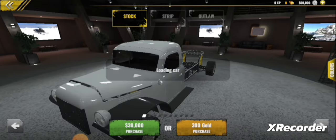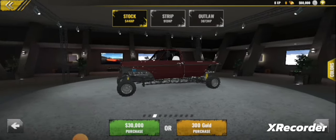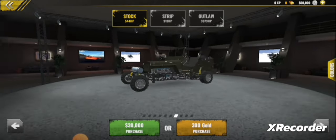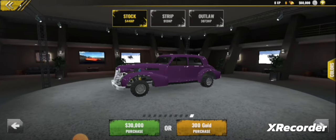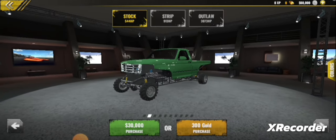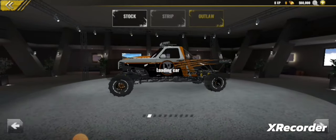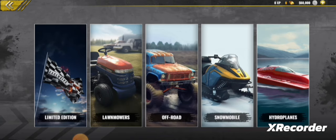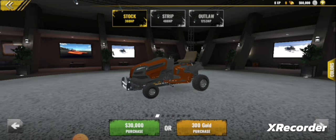Offroad first. I mean, these don't look much like offroad vehicles, but I guess it's Offroad Drag Racing. There's a Hummer. There are some of the same cars from Offroad Outlaws. Stripper's just more done up, and Outlaws is more done up again. Eight bucks. Lawnmowers.